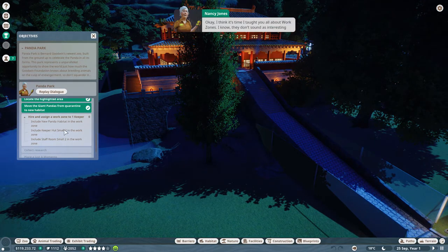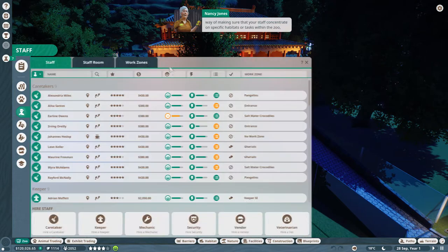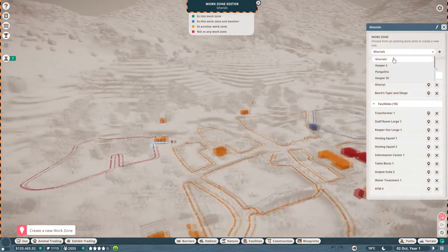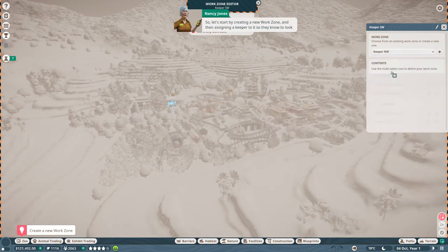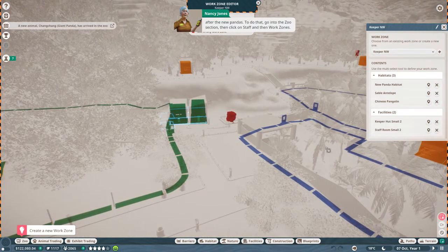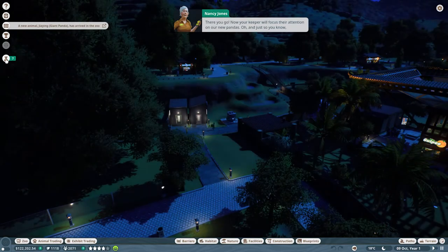Now we need to hire and assign a work zone to one keeper. Work zones are a way of making sure your staff concentrate on specific tasks within the zoo, so they aren't wandering off elsewhere when it's time to feed the animals. Let's start by creating a new work zone and assigning a keeper to it so they know to look after the new pandas. Go into the zoo section, click on Staff, then Work Zones. We've assigned that new exhibit to the work zone.